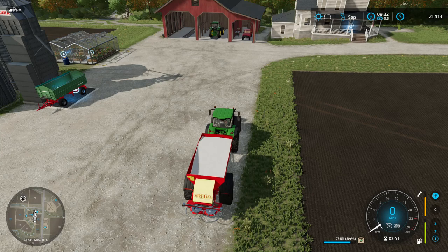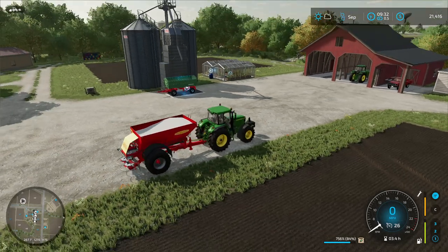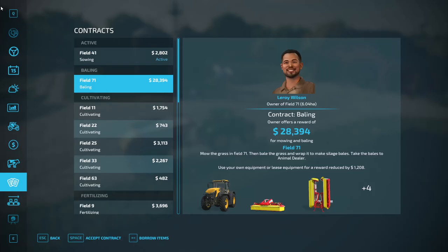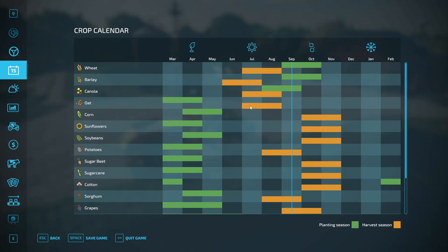Last but not least, and this should go without saying: if you find yourself running short on time, look at the crop calendar and see what needs to be harvested. We're in September now, about to go into October. If we had a potato field and we went into October, that crop would wither and be useless — all we could do is plow it in.